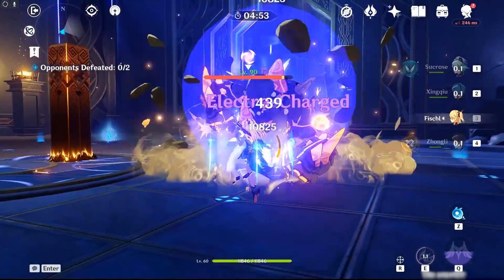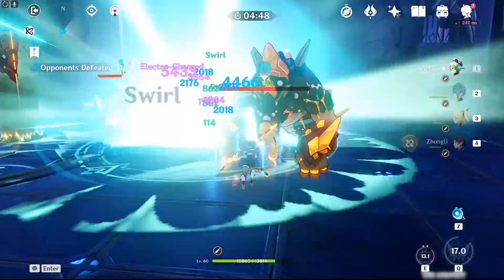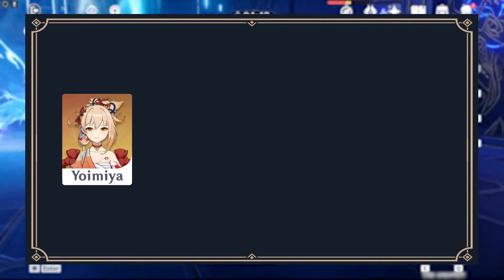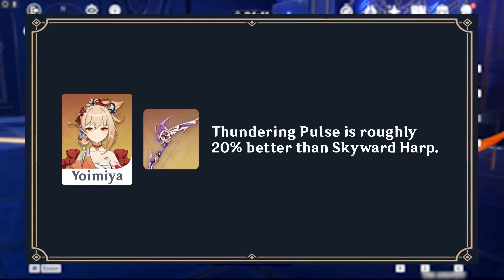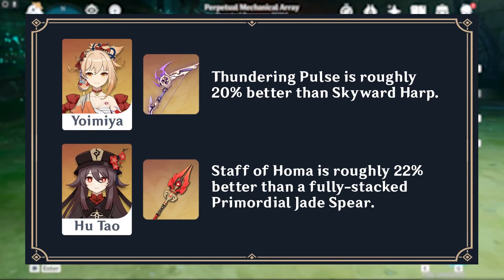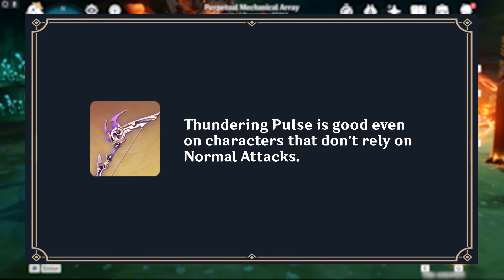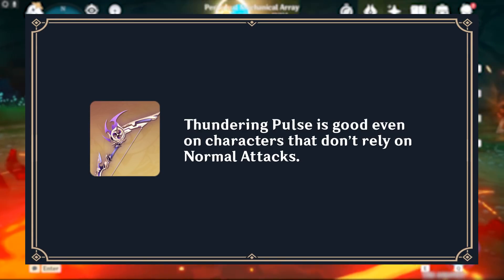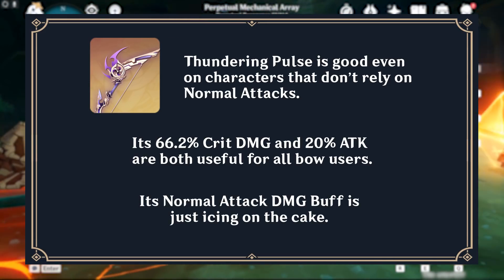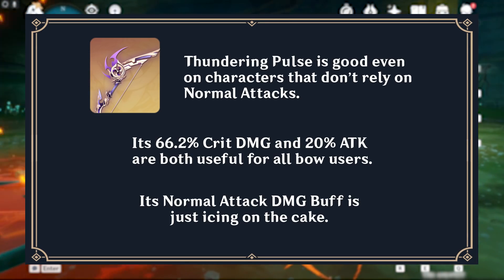Now let's talk about how good Thundering Pulse is. On bow characters who deal a large portion of their damage with normal attacks, this bow is their straight-up best-in-slot choice. Its crit damage substat and 20% attack at refinement rank 1 are universally good and are competitive or best-in-slot options for many bow characters.